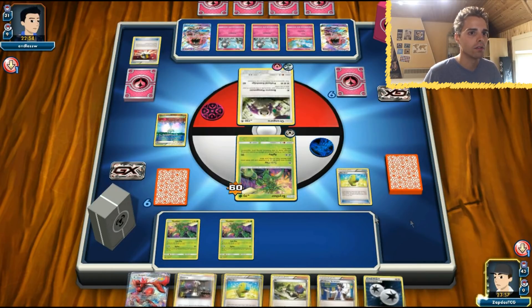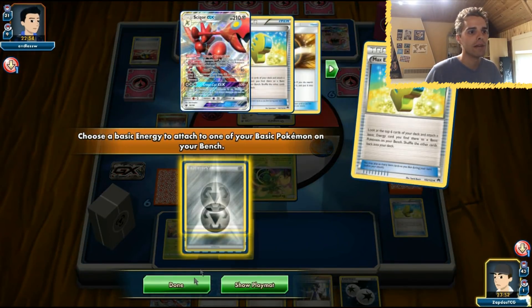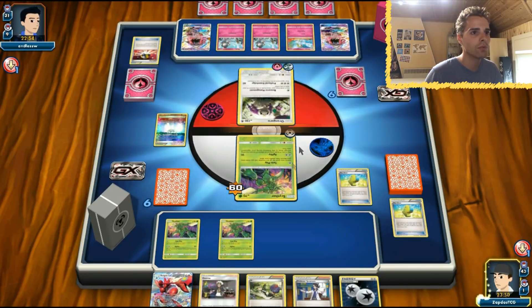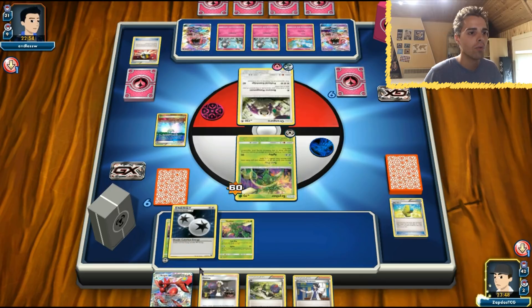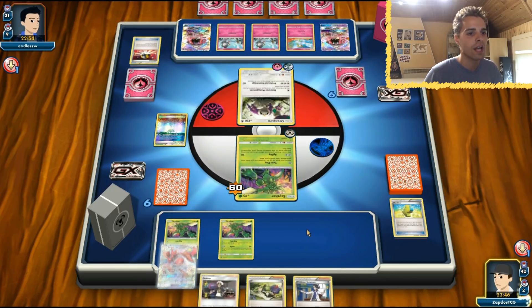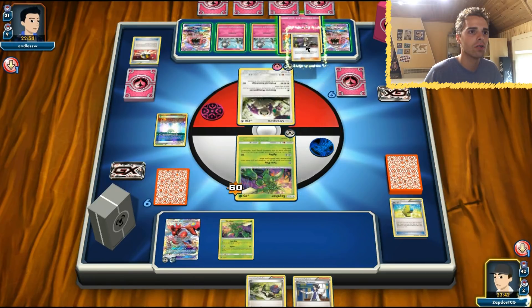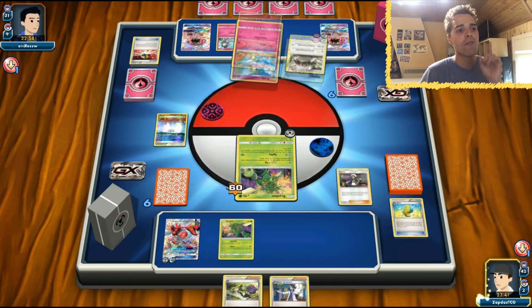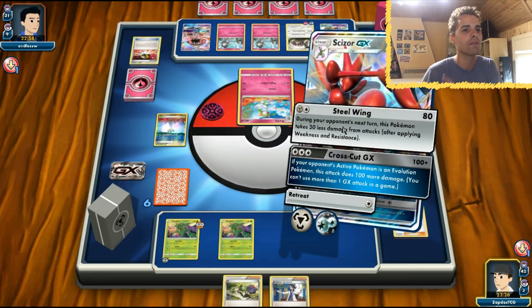Max Elixir attempt — it fails. But the second Max Elixir works, fantastically. We're gonna get rid of that Kirlia immediately. We're not afraid of the Zoroark too much. We evolve into Scizor GX and try out Guzma — four Guzmas in the deck definitely helps. Scizor uses Steel Wing on Kirlia. Kirlia only has 80 HP so we don't even need weakness, it just goes down.